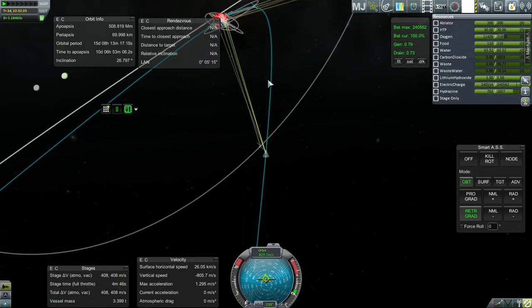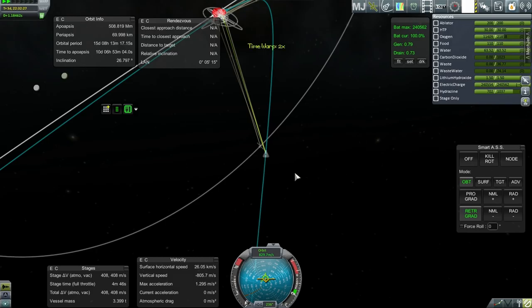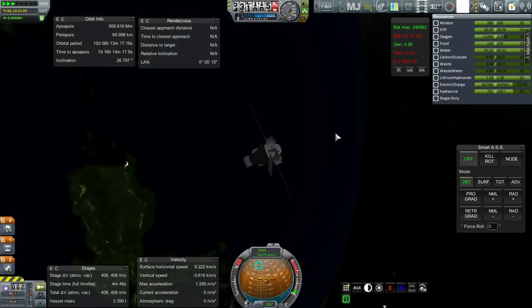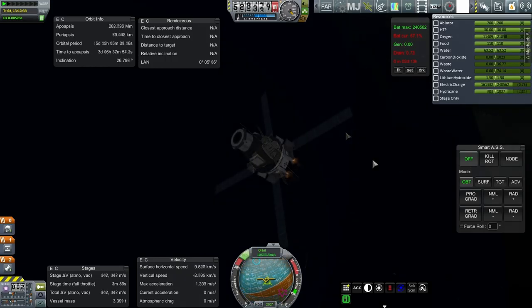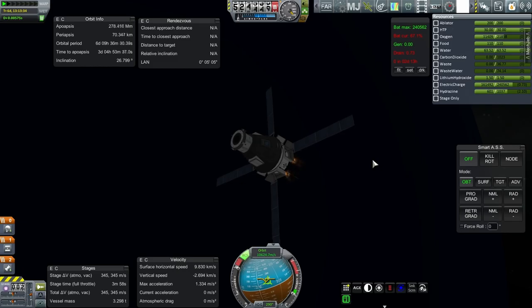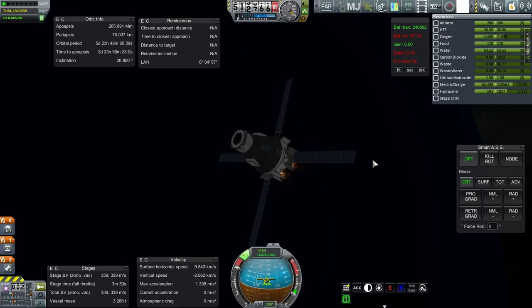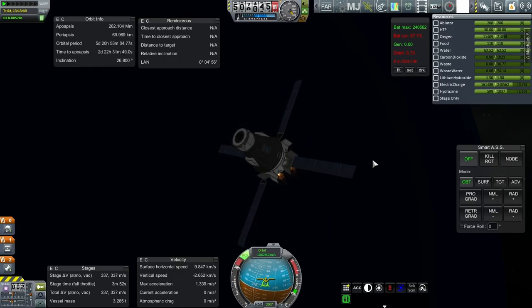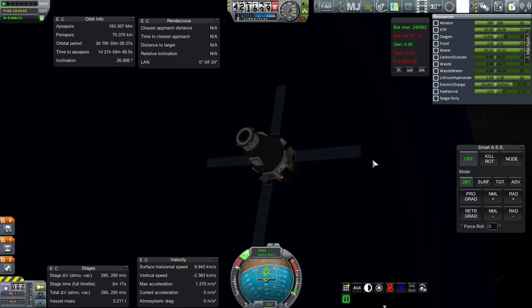We'll do a bit of a retro before hitting the atmosphere to bring down the apoapsis even further and use up the service module stage. We are over the Pacific — I'll try and do a retro here. We're bringing our orbit down quite a lot, at least in terms of orbital period. Orbital period is important when making sure we have supplies for our Kerbal. I think I'll let the periapsis drift up a little bit after all — we're taking more out of our orbit than I initially expected.